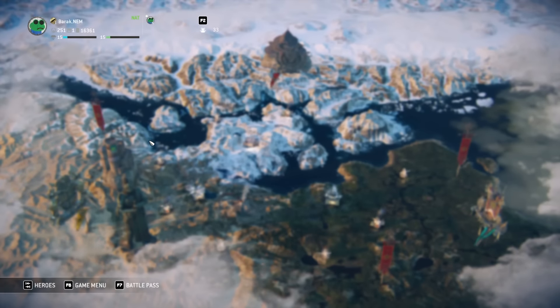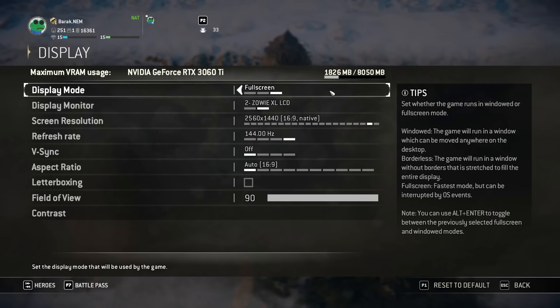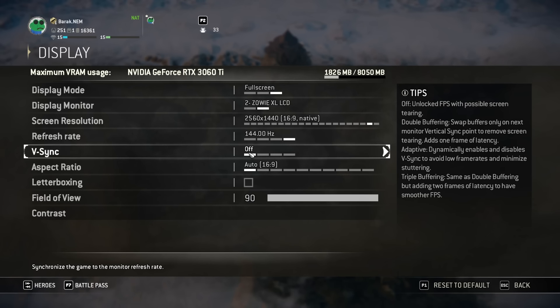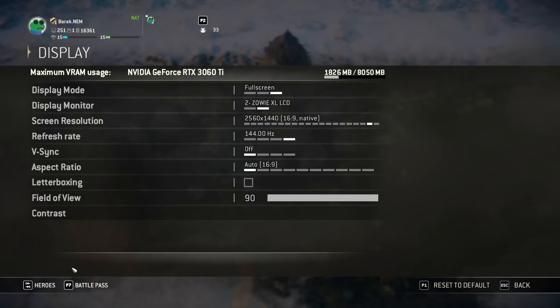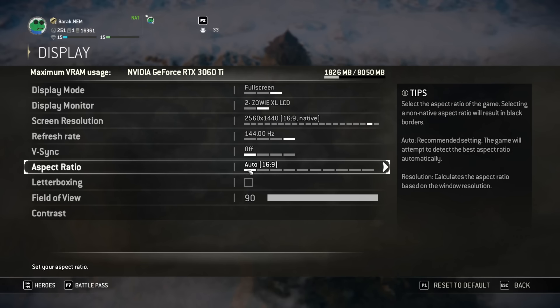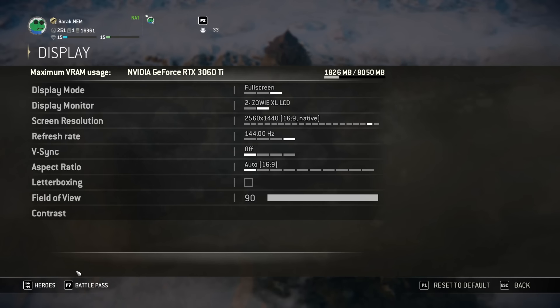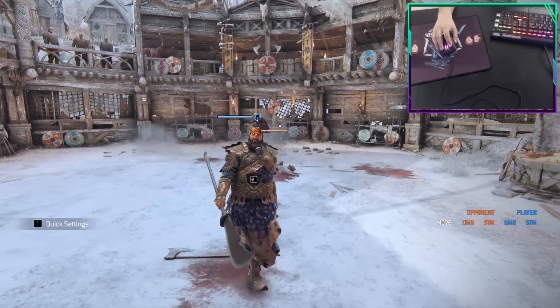Input lag — many things cause input lag, but the three most easily adjustable are: fullscreen mode, vsync, and aspect ratio, all found in graphic options. Fullscreen must be on — borderless creates input lag, as does windowed mode. Vsync should always be off; this is common gamer knowledge but important. Make sure your aspect ratio matches your monitor's ratio, otherwise you may have extra input delay. Beyond that, the biggest factor is your monitor, so I recommend googling the best settings for your specific model.